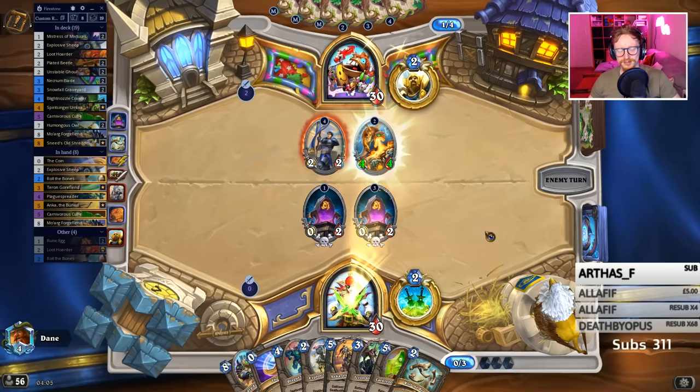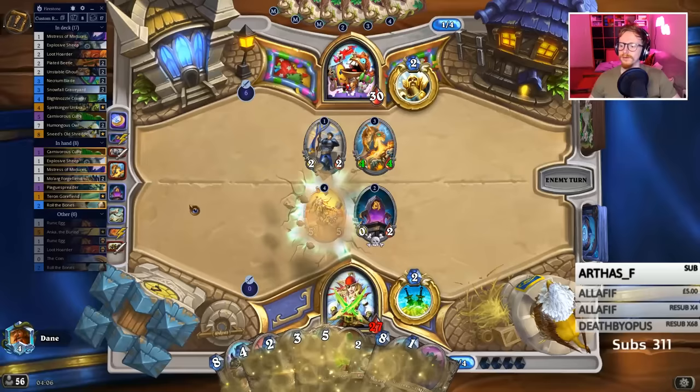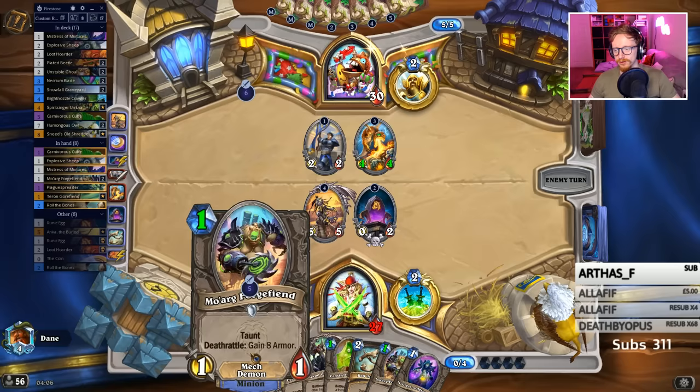Roll counts Cube — I'm pretty sure it counts anything with Deathrattle. That's a pretty juicy anchor. I'm free and so is my curse. I don't know if visually, on their side of the table, they can see how many cards were just reduced. I think it just goes for all cards.